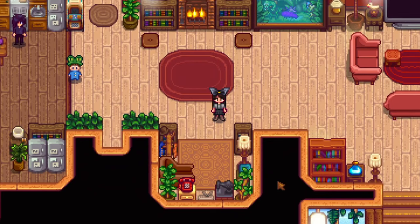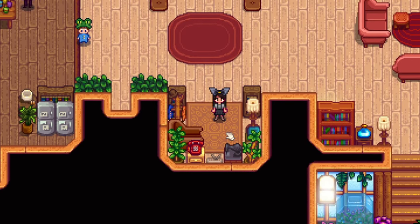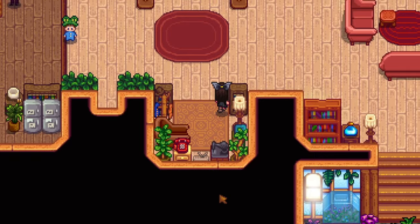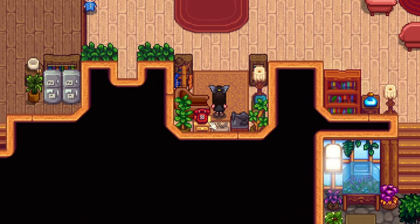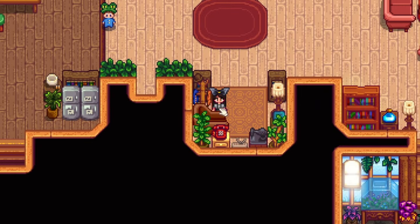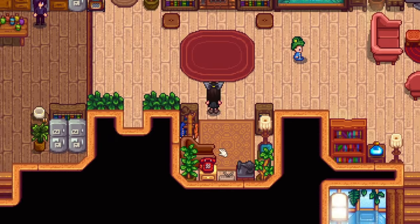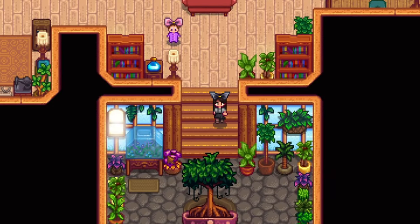This little cubby area is a new part of the house that you can have built by Robin. I didn't get it initially because I had no idea what to put there, but I decided I wanted my house fully upgraded with all possible upgrades. I spent a really long time working out what to do with it — I made it into a sort of messy open closet area. I've got a lovely coat stand which you can buy from Sandy in the Calico Desert shop, and a few functional items in here as well like the sewing machine and the telephone.